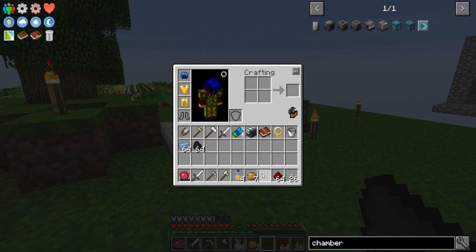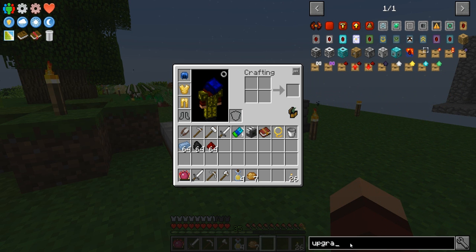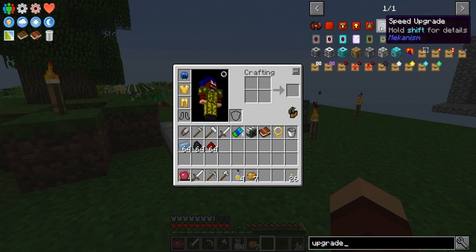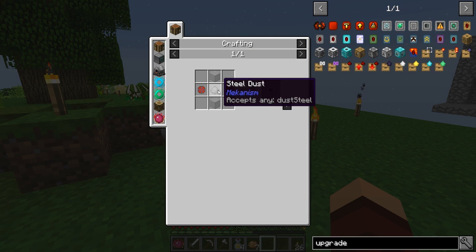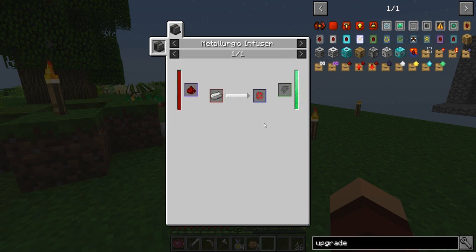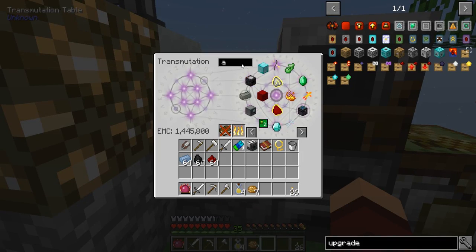There's something I've never made before - I want to see something. Upgrades! These are for Mekanism - speed, energy, filter, muffling. Steel dust, glass and two of these alloys. I wouldn't mind making some of these because these things are freaking loud. So I would need redstone, some iron, and then some glass.